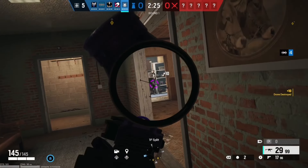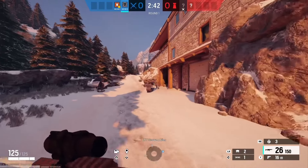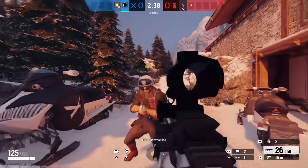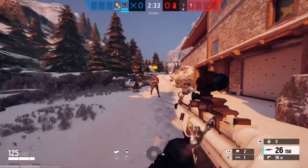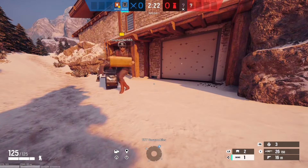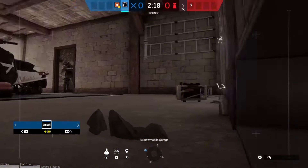First, I would like to say Thatcher is a pretty nice op. He can be very useful for the team in getting into site. The number one main tip with Thatcher is you always want to be running with a hard breacher like Thermite, Ace, or Hibana. I would also personally put on a 1.5 times scope like shown. What you want to do first when you're playing Thatcher is you're going to want to drone out what kind of defenses the defenders have.